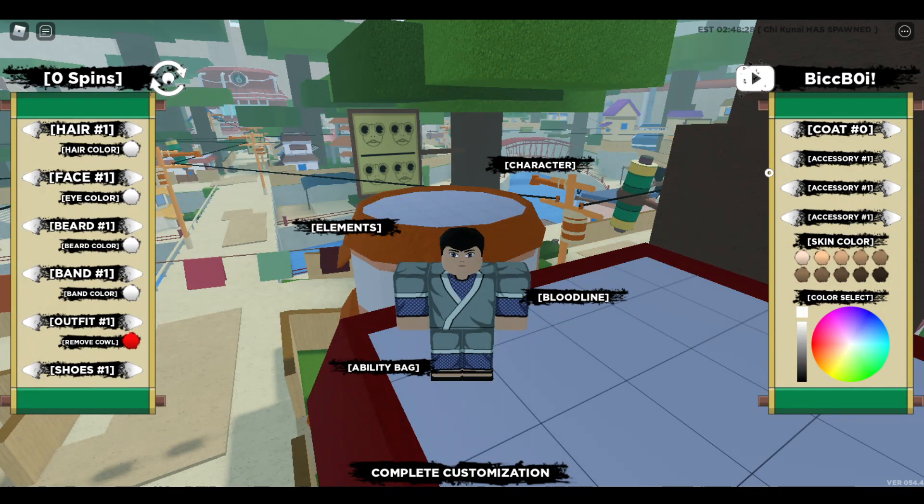The first code that we actually have is BicBoy. This is probably the oldest code in the entire list. If you go ahead and redeem this, it'll give you 90 spins. That's actually pretty good.